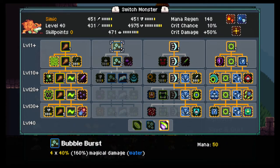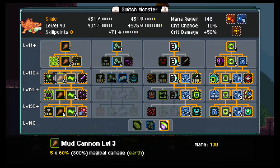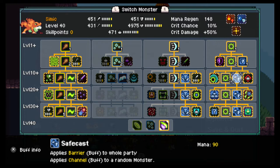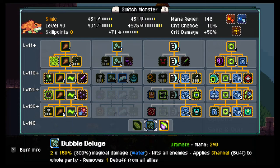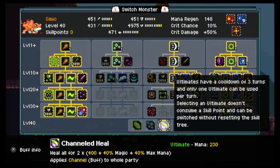Simic is a healer — not that good with Bubble Burst, but we're using him mainly for the healing and for the buffs. The blue things on the right side of the screen with the shield symbol — Safe Cast Barrier makes it so you take less damage, and Channel makes it so it takes less mana to do your magic attacks. He's basically used just for that. Channeled Heal is his level 40 final attack — it heals and it's one of the best healing moves in the game.